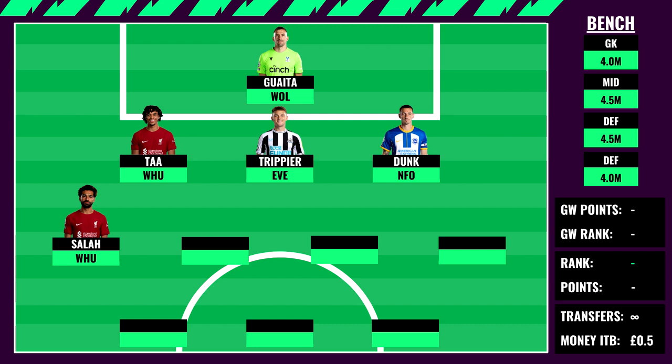Moving on to midfield — the first pick is Salah, yet another Liverpool asset and the most highly desirable premium in game week 12. He looks to be back on form and hopefully that continues against West Ham. I've included Salah also because he is the standout captaincy option — most managers will go for him, so you want that coverage.